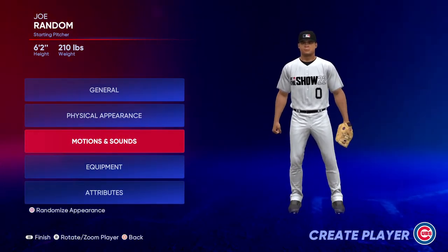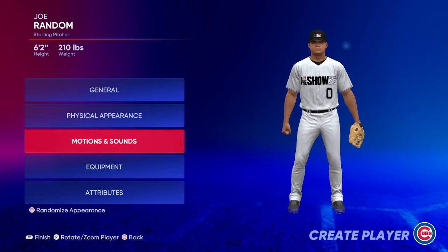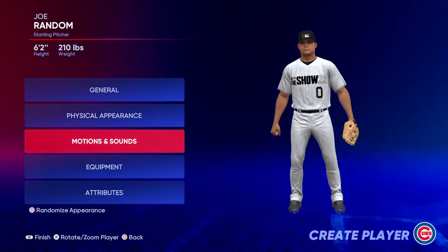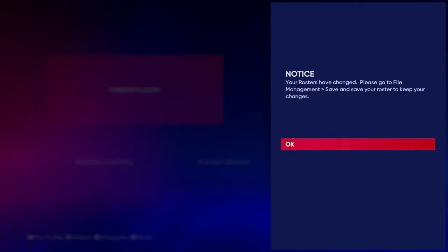When you're done creating your player — for example, starting pitcher Joe Random — you will see them in the franchise. At the bottom it says 'Finish,' which is the Options button for me on PS5. Hit that and it will ask: 'Are you sure you want to create this player and place them in the free agent pool?' When you open a new franchise mode and go to free agents at the start of the season, your created player will be in that free agent pool to sign.